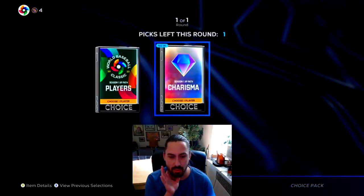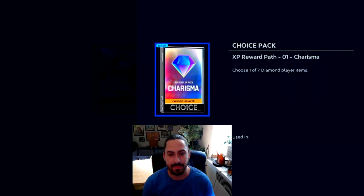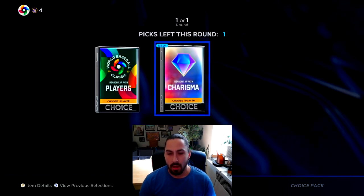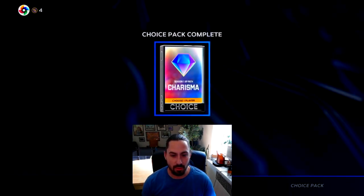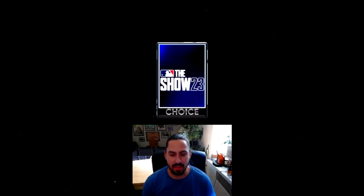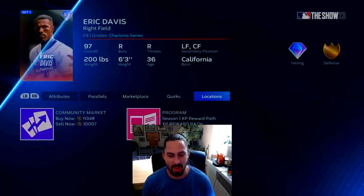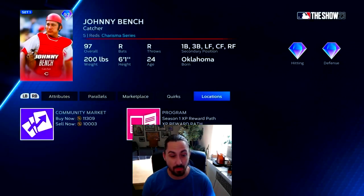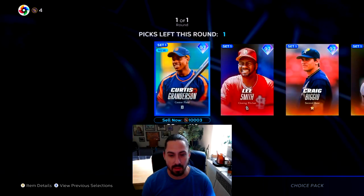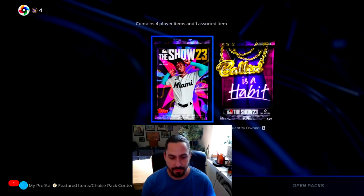I think the charisma cards are actually going for more money. Out of this, I think it's going to probably be Lee Smith who I take. They're all around quick sell value at this point. We already have the Mad Bum. I'm going to take the Lee Smith - I know a lot of people like to use this card, even though I tend to hit them just fine.